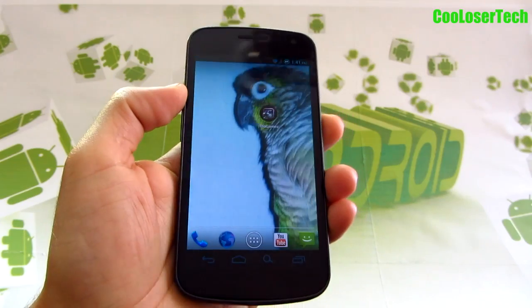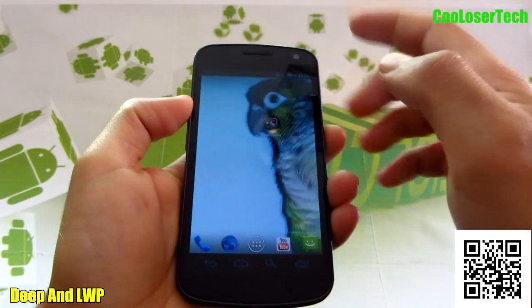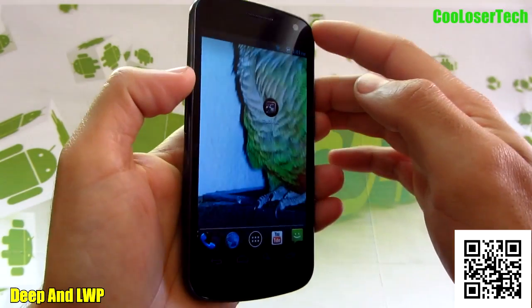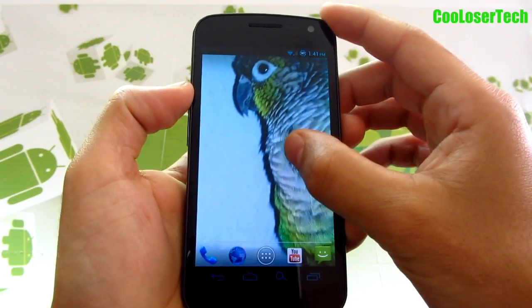Let's check out the best live wallpaper of the week. You're looking at a paid application called DeepAnd. As you can see in the background, that picture kind of moves around — it's a 3D kind of effect type of deal. It's pretty cool because you can change and put any photo in the background.